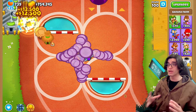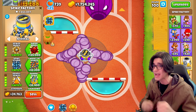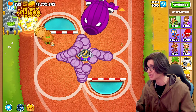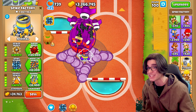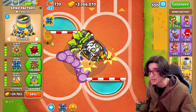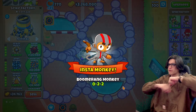We've actually made it all the way to round 100 with just a 4-4-4-4 spike factory. Let's see if we can take down this BAD. I think we've got it because we absolutely destroyed all of the round 90s. We're doing thousands of damage per second — that is actually crazy. Oh my goodness, we popped the BAD layer. Let's go ahead and use the spike storm. There we freaking go.